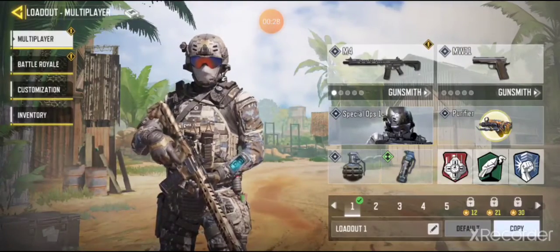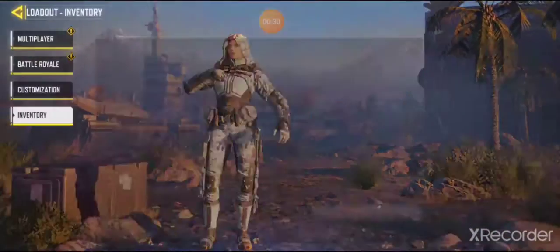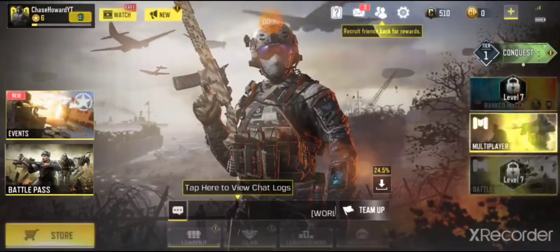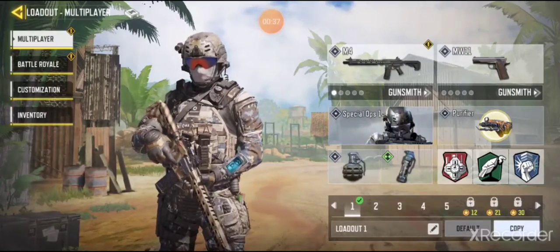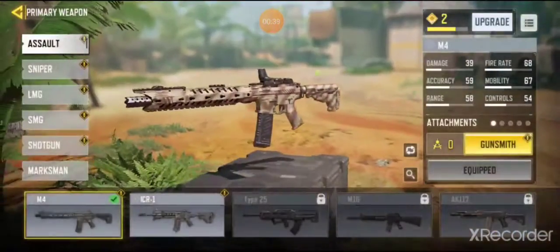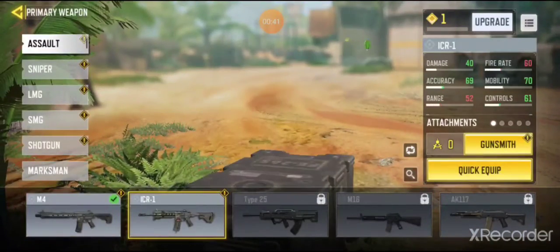As you can see here, there are different controls for everything. You got clan stuff, and here is the coolest part I think — you have different options for your weapons.